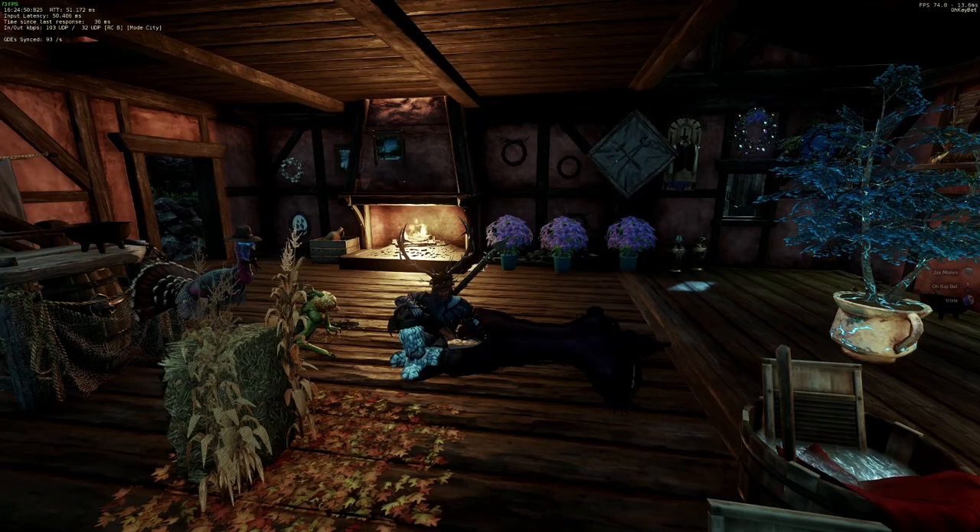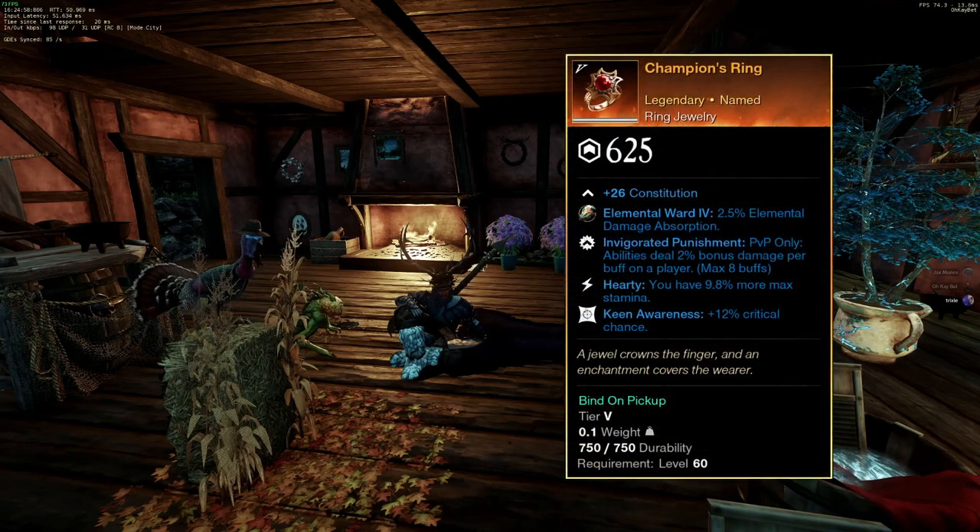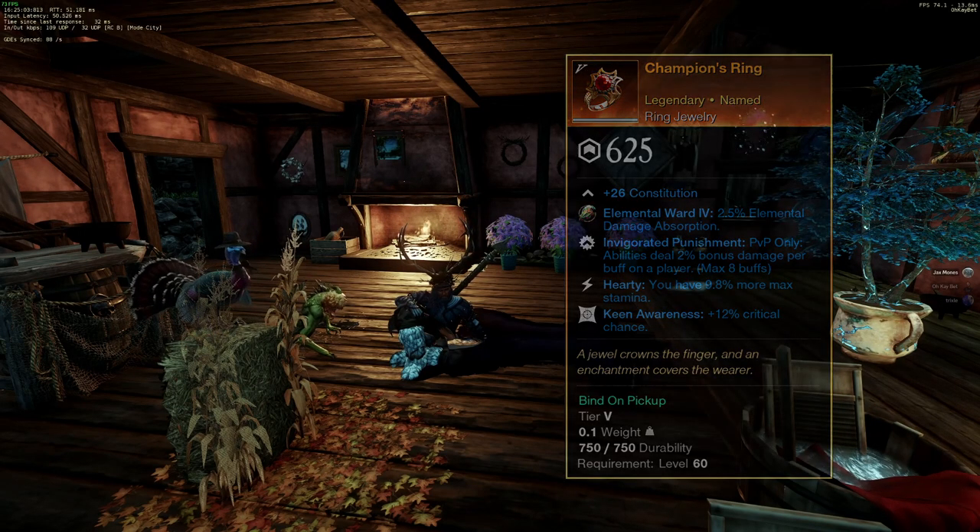Hey yo, it's your boy OKBet. Thank you for tuning in to another New World video. Today we're going to be talking about a perk called Invigorated Punishment. Invigorated Punishment is: abilities do 2% more damage per buff on a player, and it is broken right now.